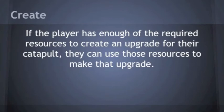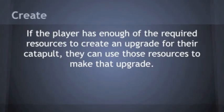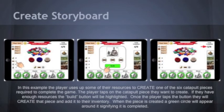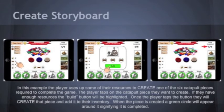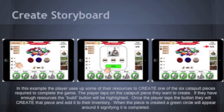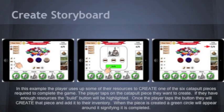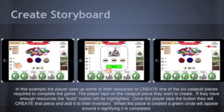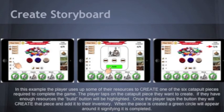The last mechanic of the game is create. This is exclusively used for the creation of catapult pieces. The resources the players gain, whether it be from wagering, collecting, or stealing, all go towards the creation of the catapult pieces. This example shows a player creating the catapult chassis. The player has three logs which are required to create the catapult chassis. He then taps the chassis button at the bottom of the screen which brings up the create screen. This screen allows the player to consume the required tokens and create the selected catapult piece, bringing them one step closer to victory.